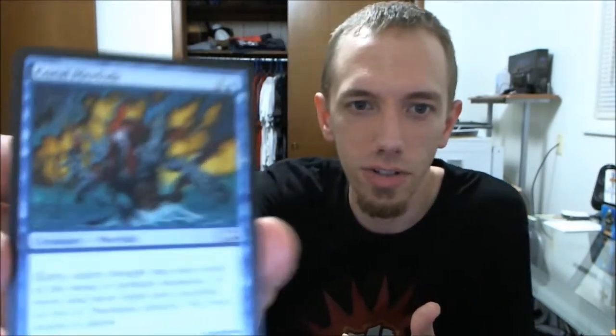We've got a blue one — finally, we've finally got an island here. It's a mana cost of 2, he's a creature, he's a mere folk. He's just a basic 2-1 creature that costs 2 — pretty cool artwork, the whole thing with an awesome-looking trident. Costs mana 2, get him out by round 2 or round 3, and good stuff.